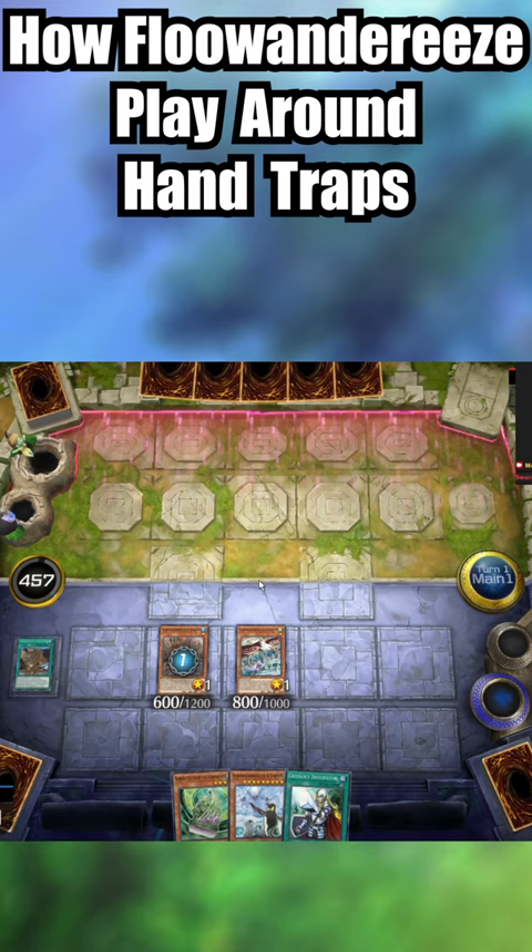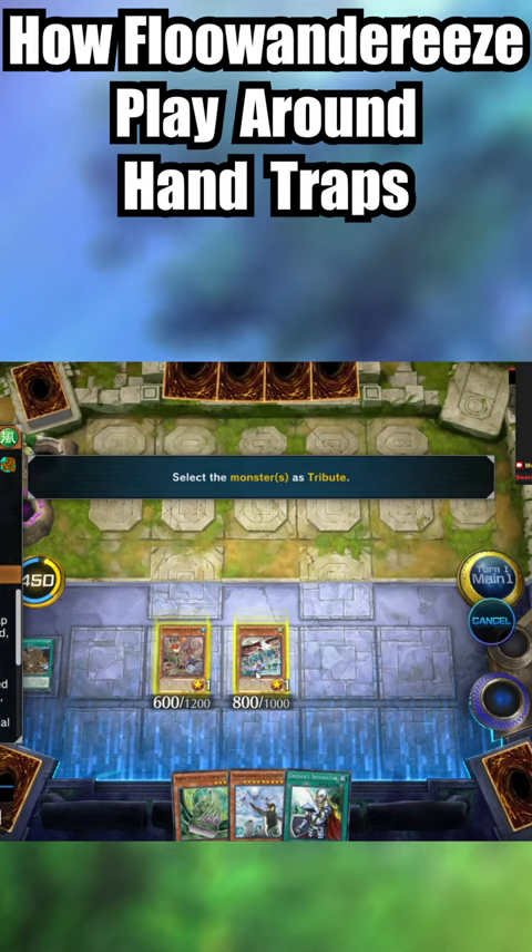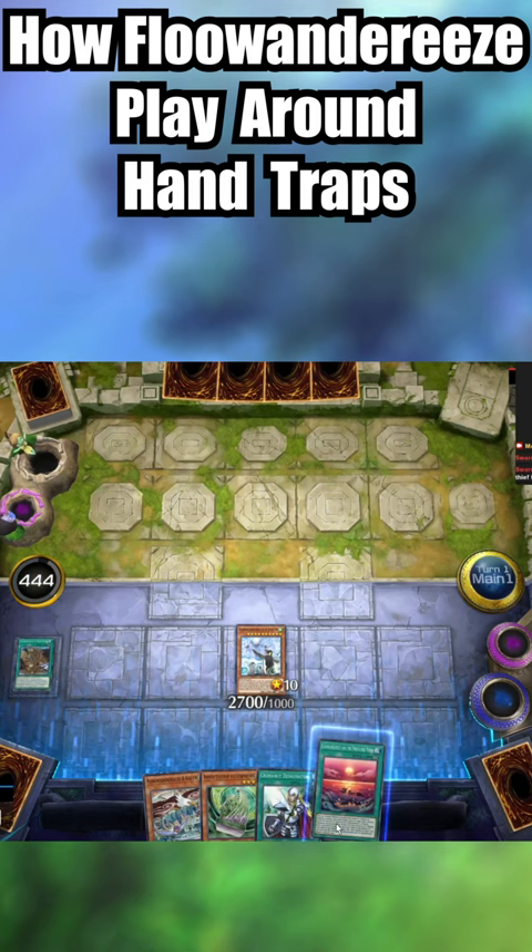Cards like Ash Blossom and Joyous Spring can only be activated on the last card in a chain, so this is a chain block that protects our monster's effects. Note, it is normally going to be used to protect Elglin to search out our main tribute options.